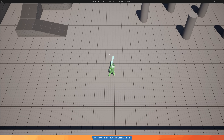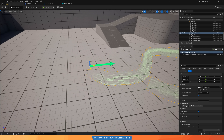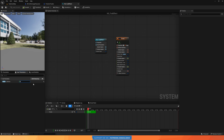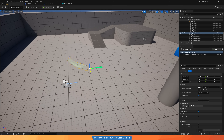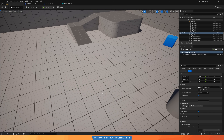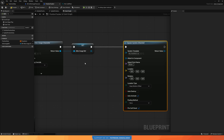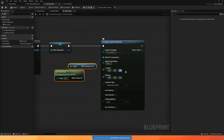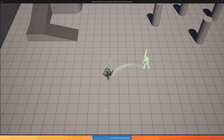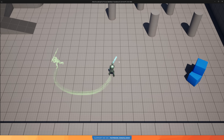The final step to complete the afterimage is to add the trail effect behind the main character. I'm using the same translucent material from the afterimage, and I created a simple Niagara trail effect with its duration set to four seconds — meaning it always connects the afterimage to the character since they are always four seconds apart. We spawn the Niagara particle system after spawning the afterimage and attach it to the player character.